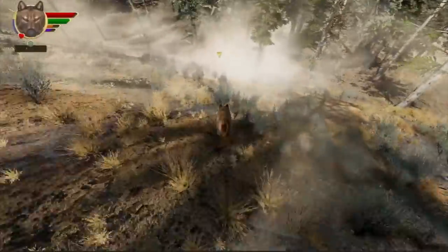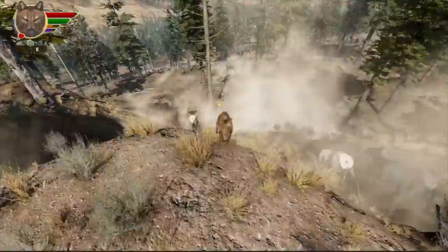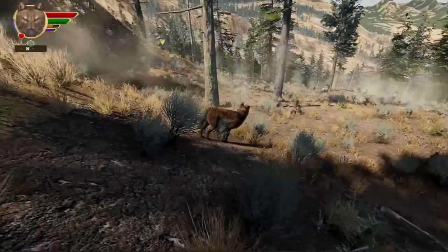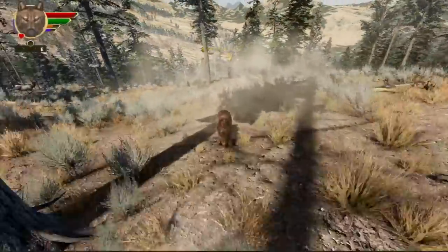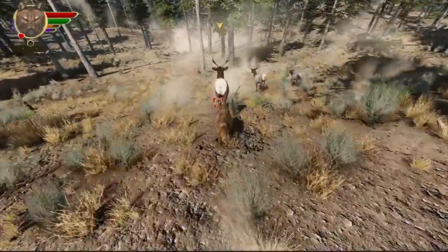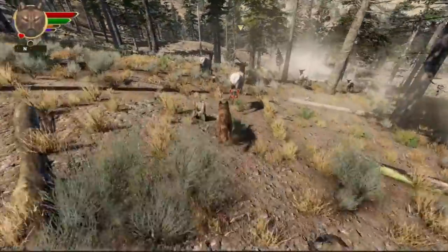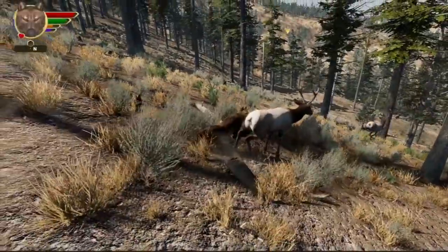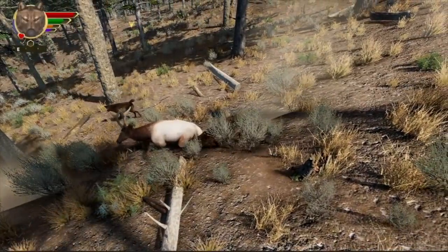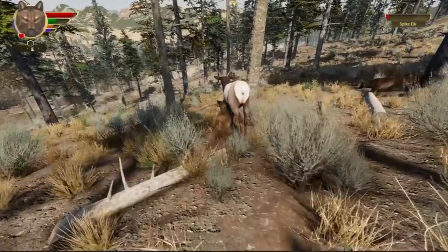We just couldn't get that mate to stop going up and sliding down the slope, so we're just gonna reload the game at an earlier point. I've got a bug report that the spikes are not killable, so let's try it here. I'm not getting a health bar for it — well, there it is.